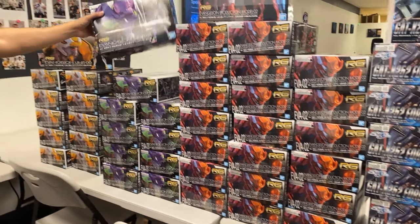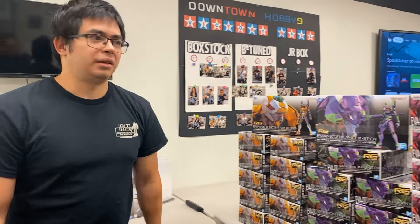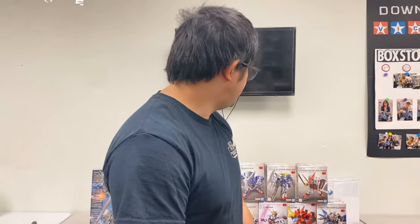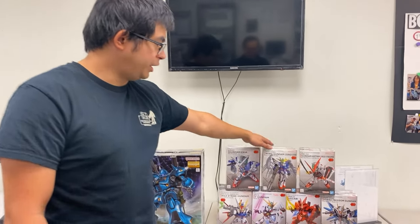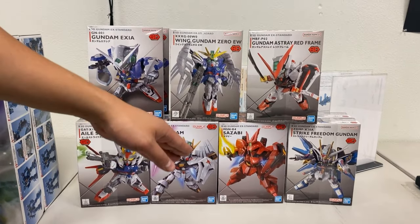We got Zero Two, Zero One, and Zero Zero RG units, but they're not currently available in our store. Then for the SDs, we got the SD Wing, Astray, Strike, the iconic Nu, the Sazabi, and Strike Freedom.